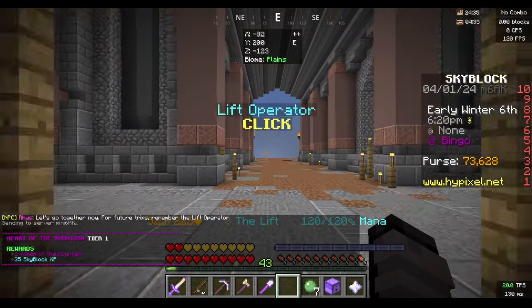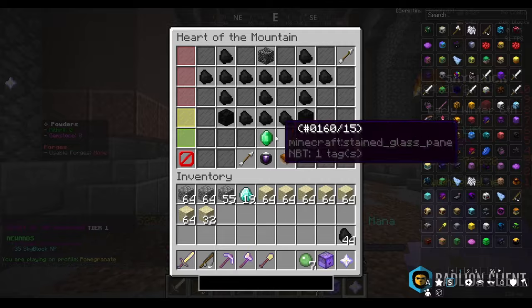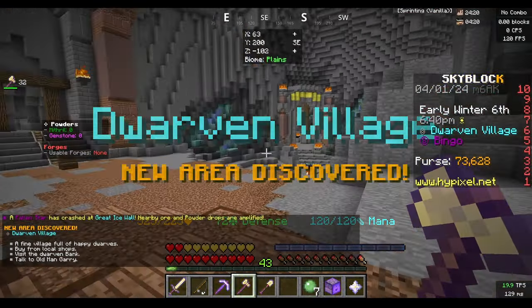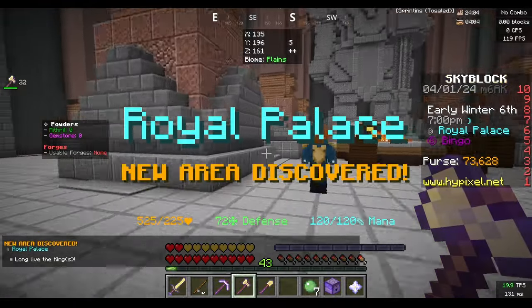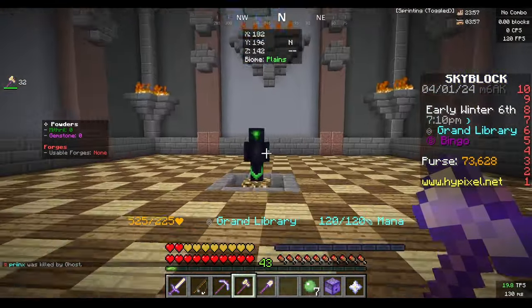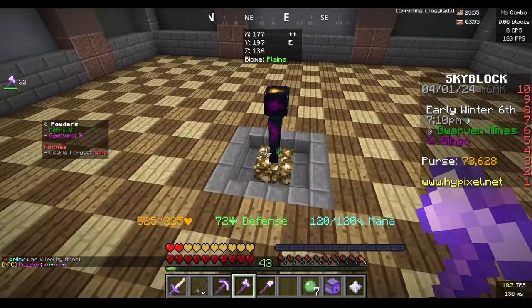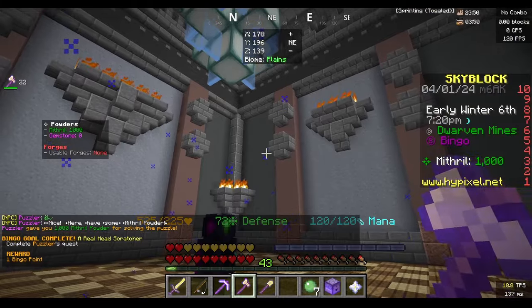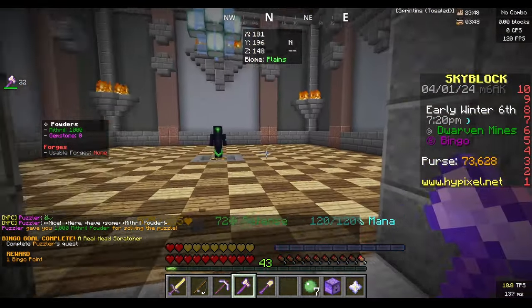We're going to start off by spending our first token into mining speed. Now we're going to get our first bingo goal complete. We're in the royal palace — if we go straight through this room following the red carpet, we'll see the puzzler. Spamming the puzzler makes the green block appear and the bingo goal completes.